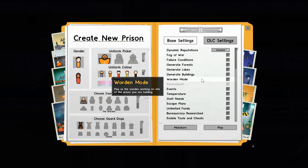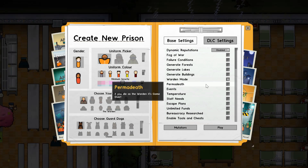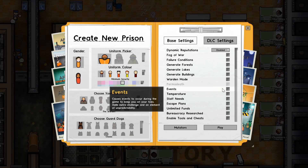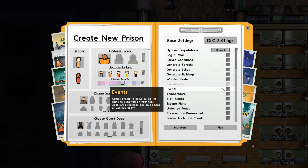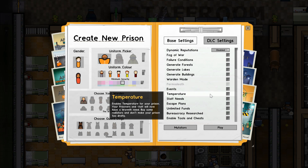Warden mode puts your camera on top of the warden and you have to play from that perspective. If you tick this on, the permadeath option will appear - if you click that and you die as the warden, it's game over and you'll have to end that prison. Events means stuff will randomly happen to keep you on your toes. For example, if you have a workshop, a prisoner could cut himself on equipment and you'll need medical staff there to help him or he'll die.